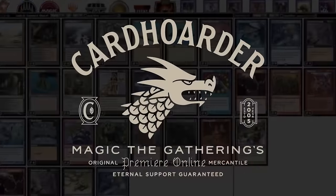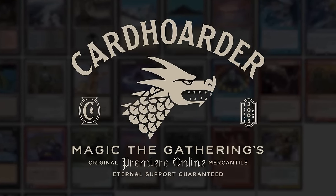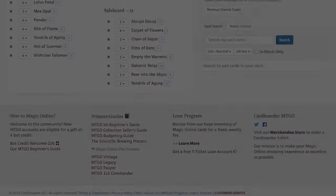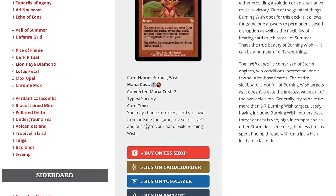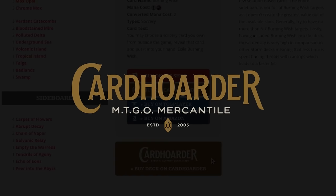With Cardhoarder, renting your favorite combo deck has never been easier — there isn't a more affordable solution for Magic Online. Want to play the deck in this video? Check out the pinned comment below to easily rent the deck from Cardhoarder. Did you know you can rent the Epic Storm from Cardhoarder for as little as seven tickets a week? We've made it simple by including a button to rent the entire deck at theepicstorm.com/decklist.